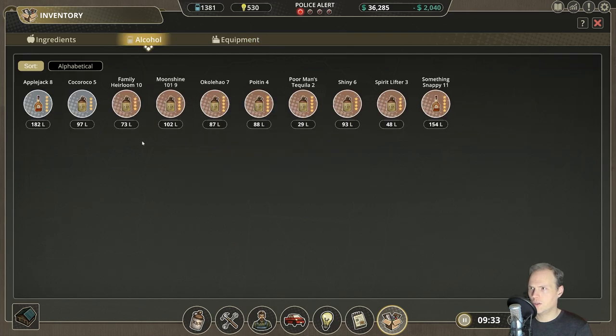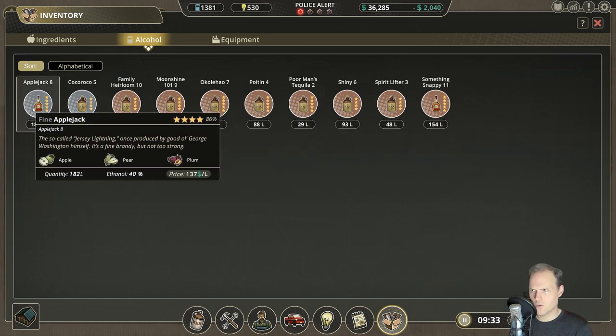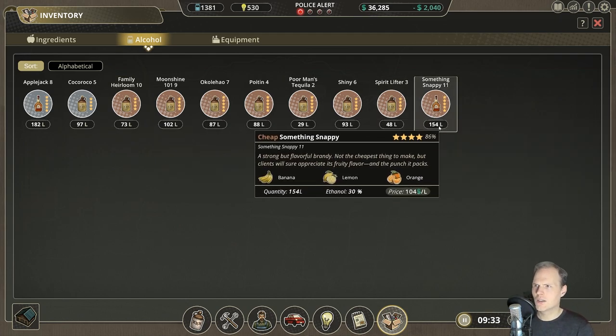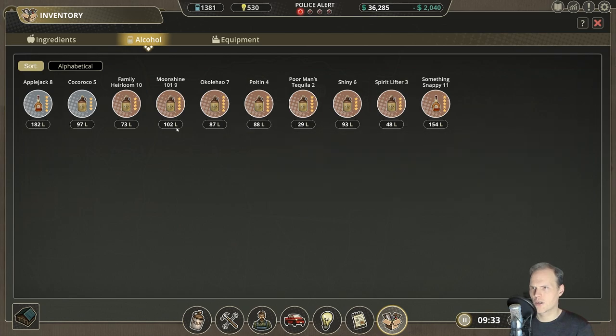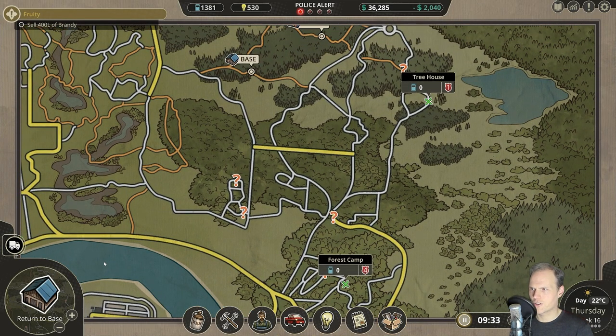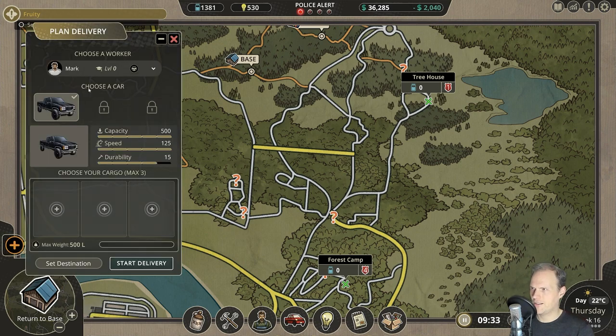What do we have here? We have one brandy, two brandies — that's not enough. And they did want the fine stuff too. The other hotspot didn't actually need it, but we do have a lot of moonshine sitting there waiting for customers. So let's drive them down to the forest camp — Mark, our driver, is going to handle that.